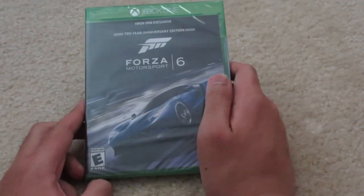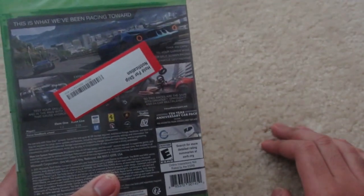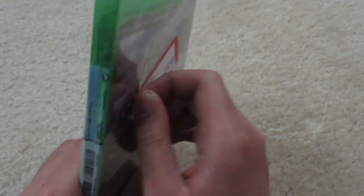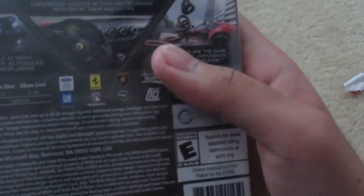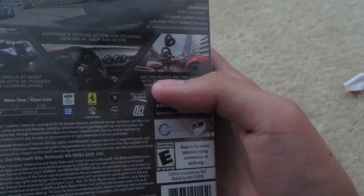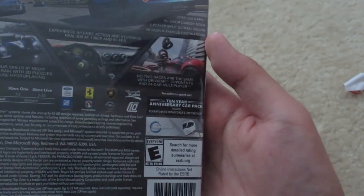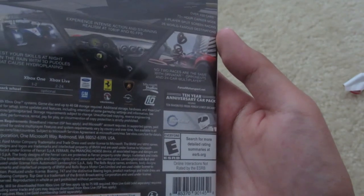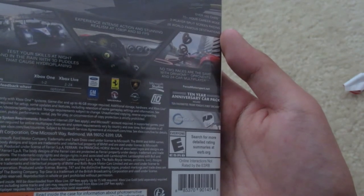On the front cover you've got a 2017 Ford GT. So we're going to remove this sticker back here. Over 450 cars, a 70 plus hour career mode, two player split screen racing, and 26 world famous destinations. This can be played up to 1080p at 60 frames per second. You can even test courses at night in the rain with 3D puddles that cause hydroplaning. Up to 24 players can play online in Forza Motorsport 6, and a force feedback wheel is optional.